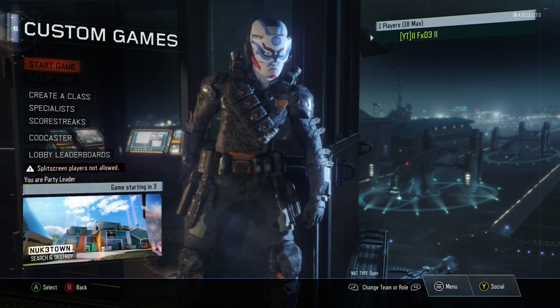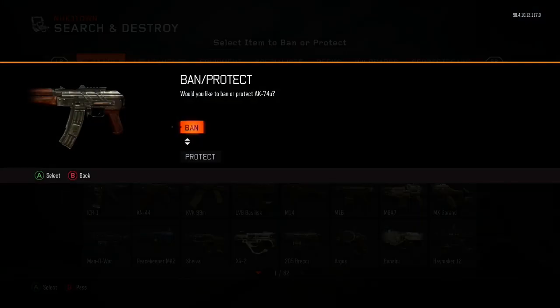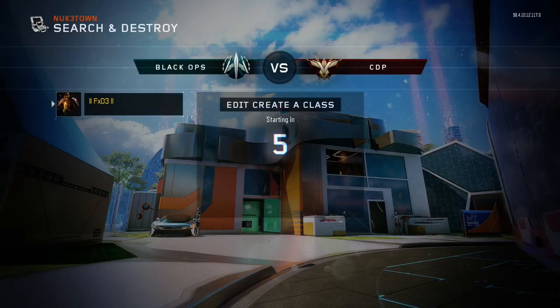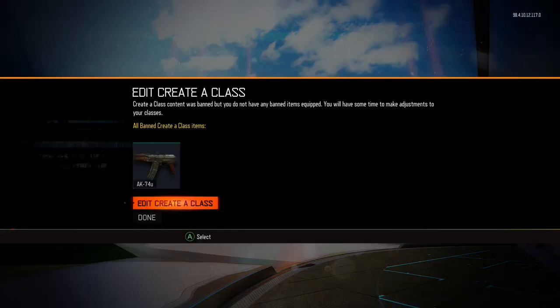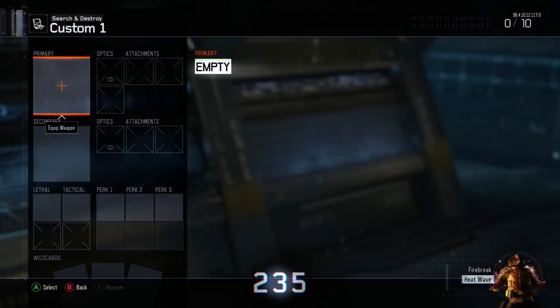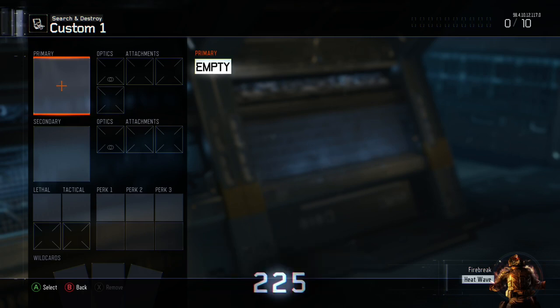Once you start the game it's going to take a little minute to load up. All you're going to do is wait for the gun to start up, and once you get to this part — if you guys remember from my last video — you're just going to ban a gun. It doesn't really matter, just don't ban the gun you're creating the class for. Then wait for the edit/create a class pop-up, click that, go into custom one, and have your friend send you an invite.